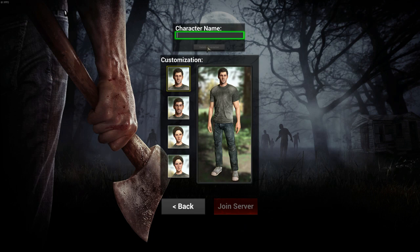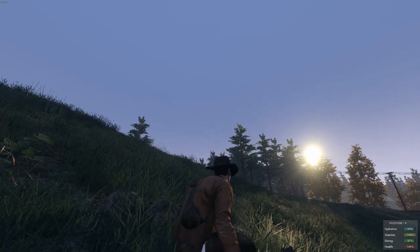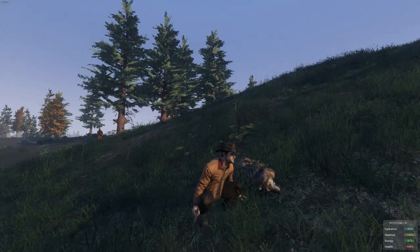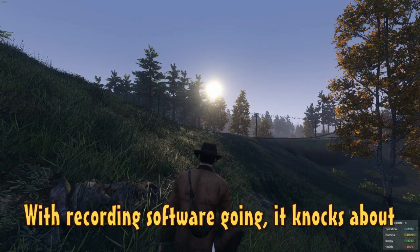Go ahead and open H1Z1 and log into a PVE survival server. When we are testing, we don't want any interruptions. When you log in, you should see your FPS in your selected corner. Run around a little bit to get a gauge of the average and take note of it, then go ahead and log out.